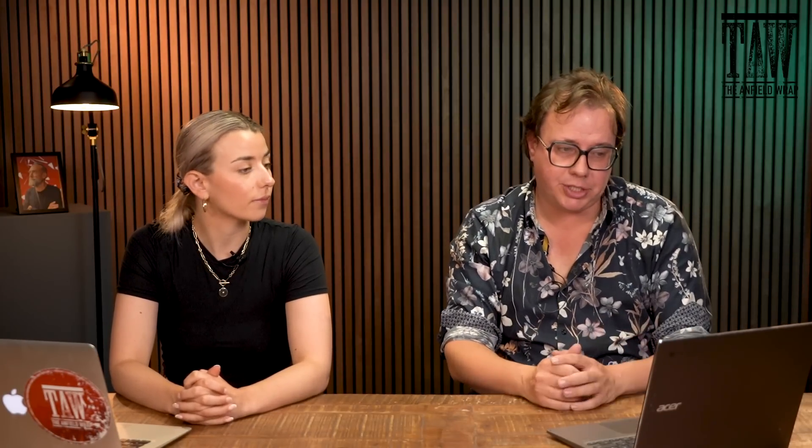Moving to domestic players Liverpool could realistically target: Max Kelman at Wolves has been tentatively linked. He's left-footed, slightly above average for carries, wins his headers, and is quite a centre-half profile. If Liverpool want a horses-for-courses option alongside Robertson, Kelman might have a higher ceiling, and Wolves seem financially distressed so business might be doable. Marc Guéhi from Crystal Palace looks like a good progressive defender in moments, but nothing particularly grabs the imagination on this radar.